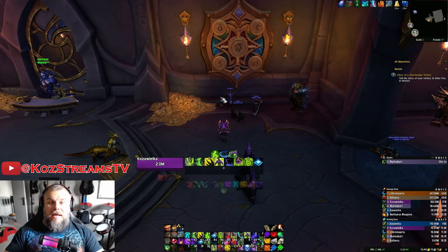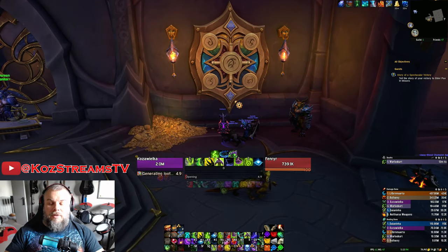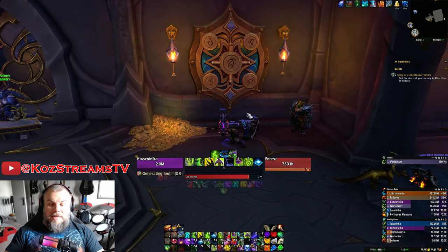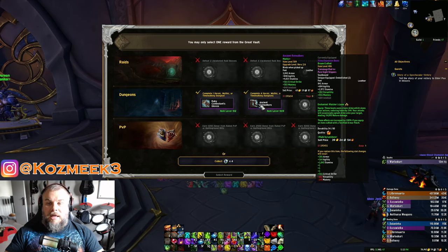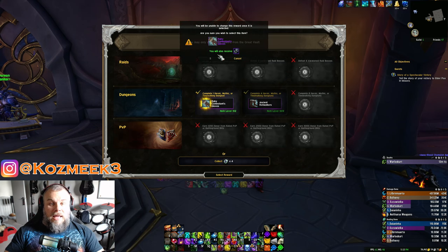Last up, we have our Demon Hunter who did the four Mythic Dungeons as well, just for the weekly quest for the booleans. Let's take a look at what she gets in her vault. We're looking at 512 Hands — a huge upgrade with avoidance — and 509 Boots. We have crafted boots so we can live a little longer with the 486. Let's take these Hands and most likely catalyze them.